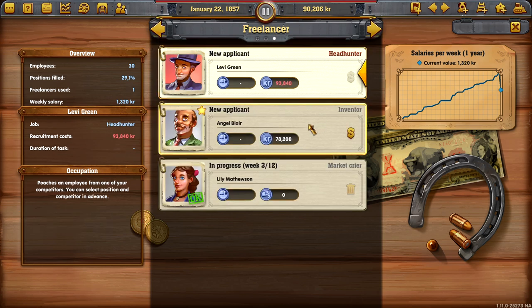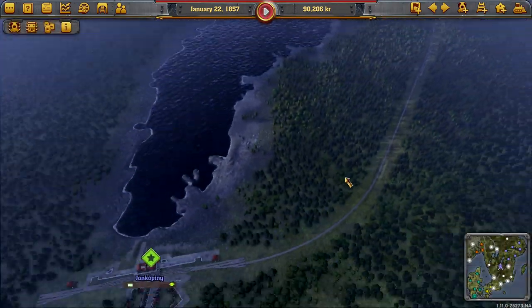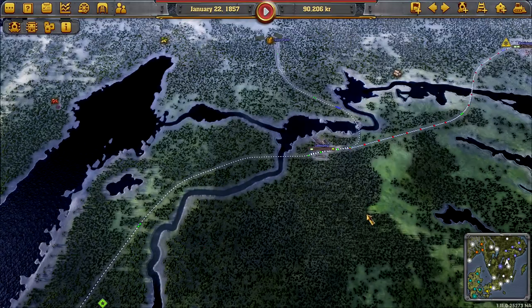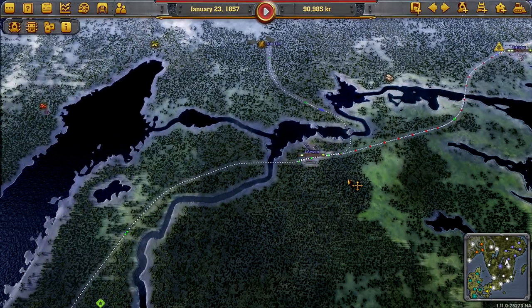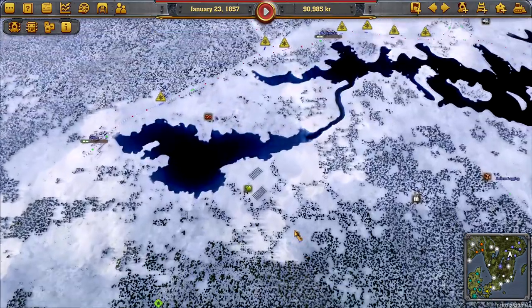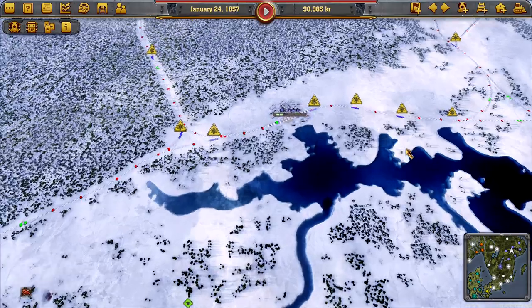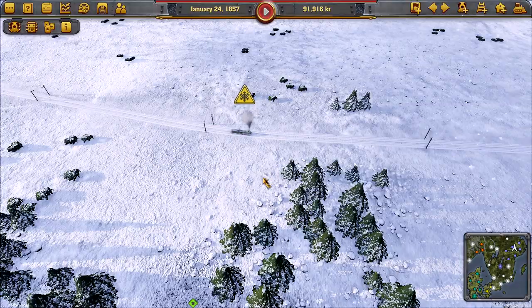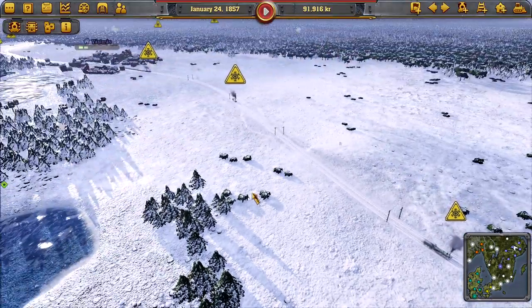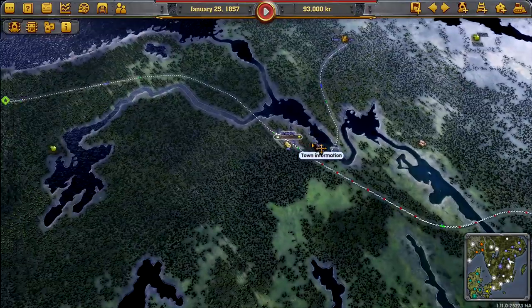We've got our market crier running. We should be getting out of the freeze now, slowly. You can see the snow receding up to the north there. I do like that. I don't like all of this - obviously, there's nothing we can do. This is the game. It starts you out up here as well. It's pretty brutal. Well, we could fast forward, right? Let's do that. Let's get out of this month.